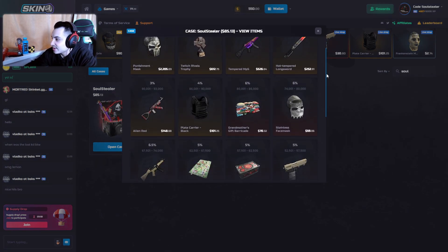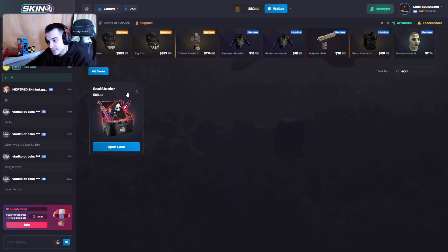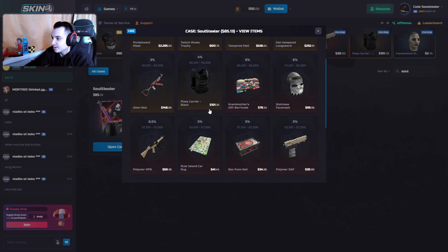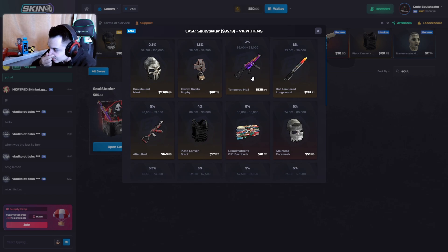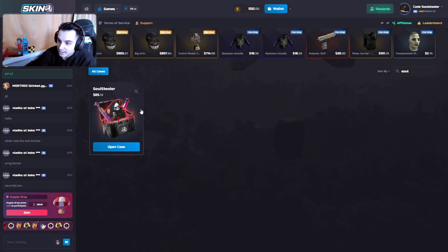So the steward case is finally live on the site — it's a banger battle case, to be honest. It's $85. You get your break even here, meaning around 12–13% to profit. But in a battle it's really good — it can pay sometimes even around double.